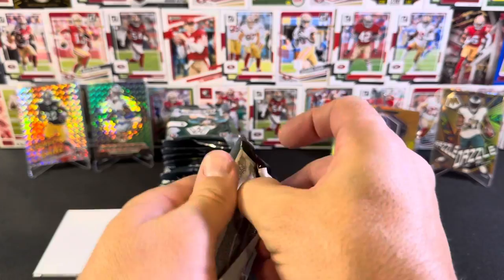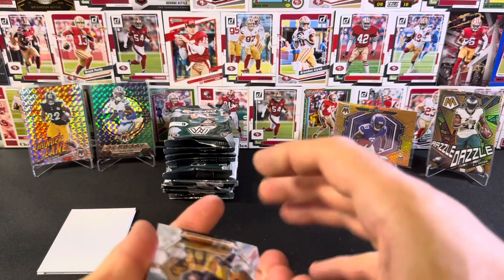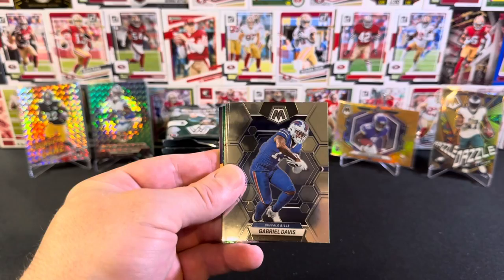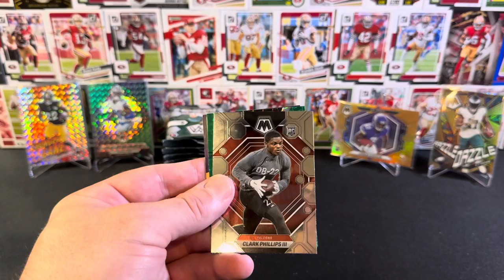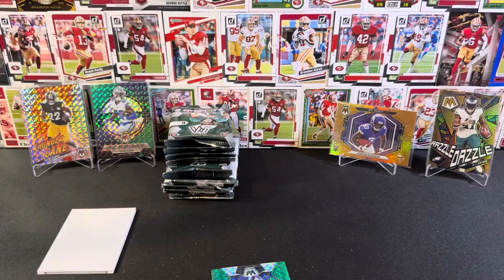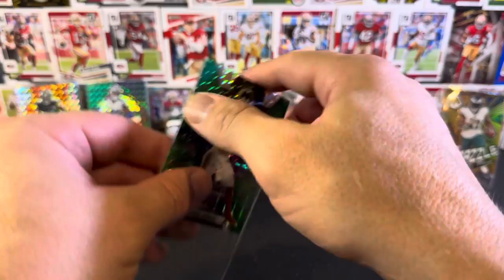We're down to our last two boxes now. Fingers crossed for that hit that's on the deck, because hopefully that's something very cool. Jante Johnson, Russell Wilson, Gabe Davis, Jack Youngblood again. Base rookie Clark Phillips - we've had a good variety of rookies. And we've got a Green Mosaic of Daniel Jones. I'm not anti the Giants, I'm just not a fan.